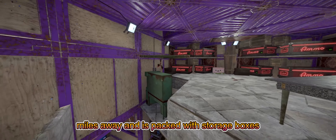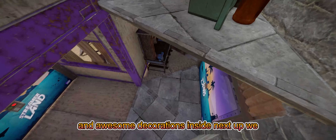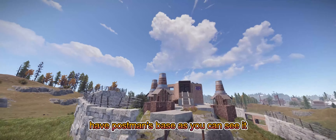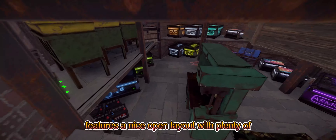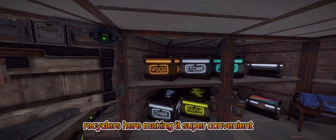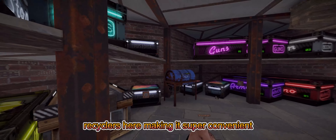Roman 29 has created a one-of-a-kind space inside their tall tower. Check out this incredible purple tower base built by Yaori. This massive structure can be seen from miles away and is packed with storage boxes and awesome decorations inside.